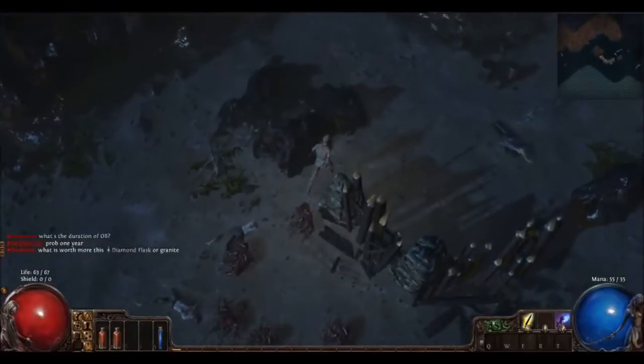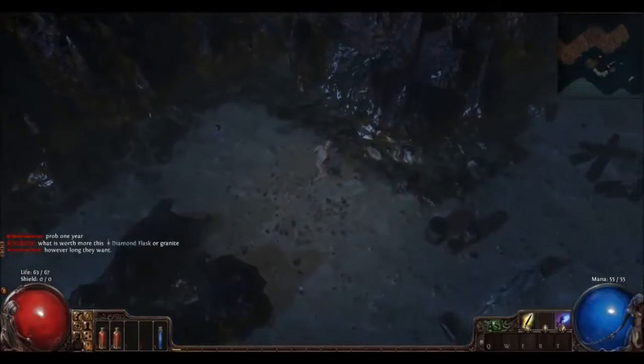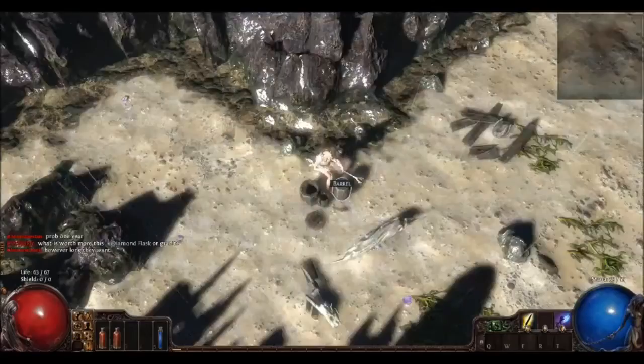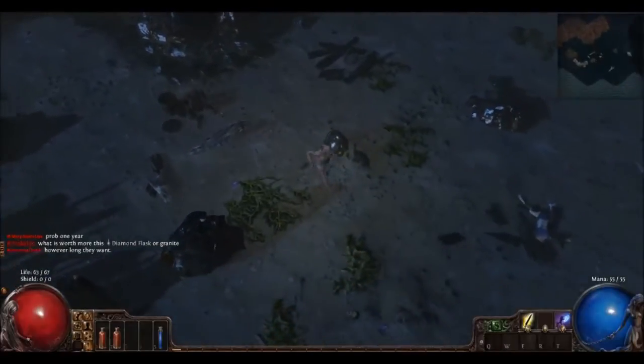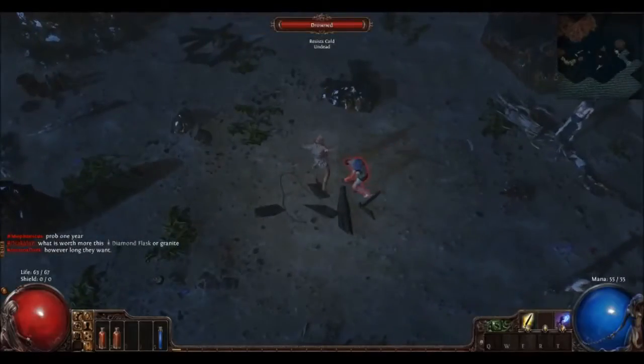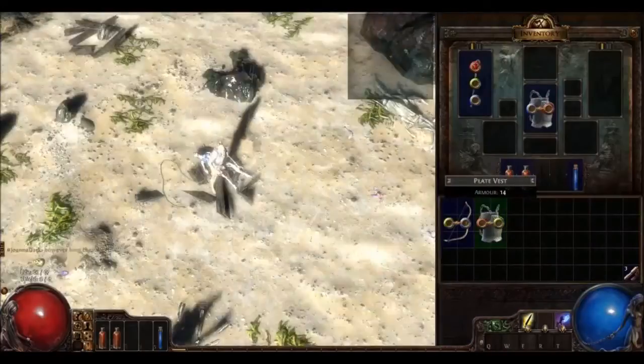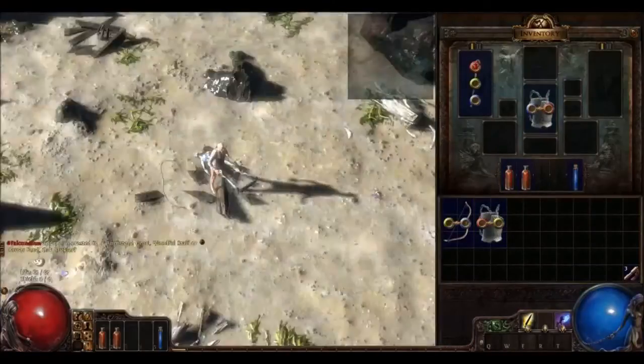Tab opens the map, which looks a little primitive — it reminds me of Wizardry, the old days. But at least there is a map. When I played in closed beta, there was none.